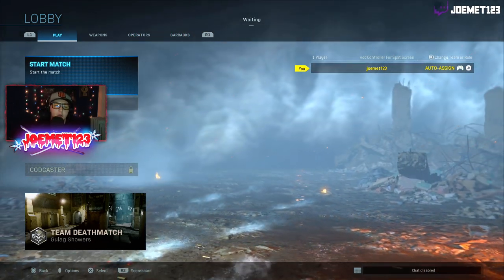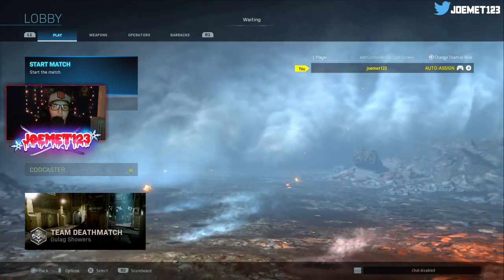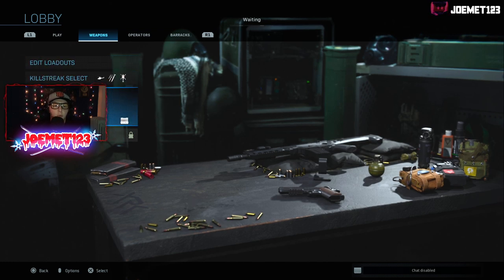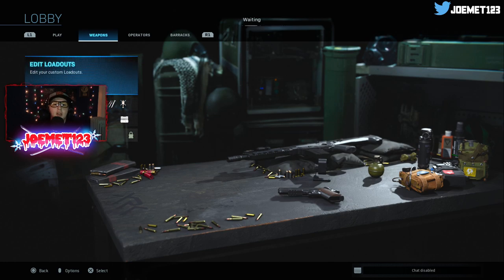So how do you do this? Make your way to a multiplayer lobby — don't go into a match. Go to the weapons tab and you'll see you have your loadouts, your killstreak select, your field upgrades, and different stuff like that. I'll have videos on the killstreaks, the field upgrades, and the watch select very soon, but what we're focused on is the loadout.